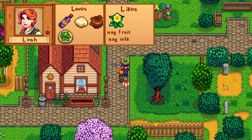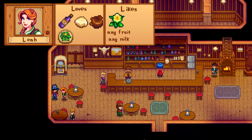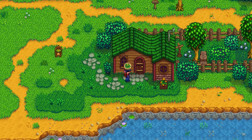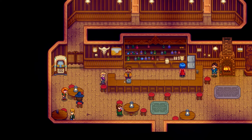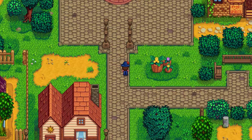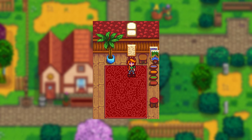Leah has a few loved items like goat cheese, truffle, wine, and some cooking recipes. The easiest one early on is the salad, which can be bought from the Stardrop Saloon for 220 gold. Her liked items include almost all forageables, any fruit, any milk, and all eggs except void eggs. Leah will be at the saloon most Fridays and Saturdays after 4pm. At 6 hearts you get the wooden sculpture from her. Her birthday is on Winter 23rd.